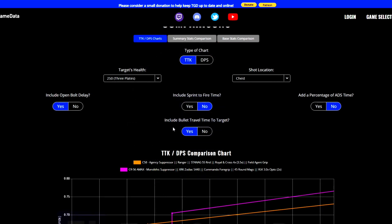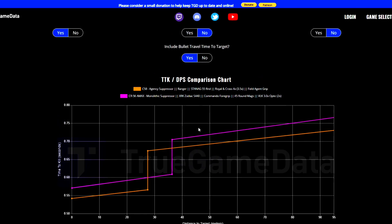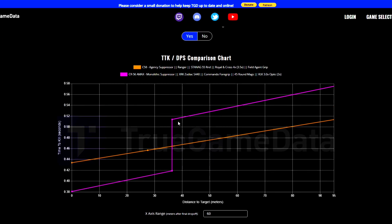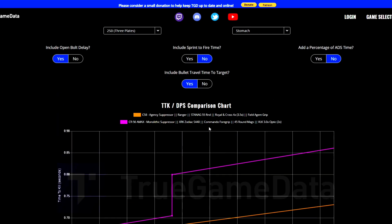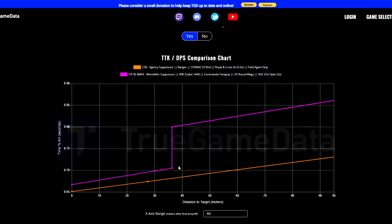Looking at the TTK charts — this is 250 health with 3 plates on chest shots, focusing on 40-plus meters. The C58 is in orange, the A-Max is in pink. On chest shots the C58 is about 14 ms faster than the A-Max. On headshots the C58 is again a little bit faster — roughly 50 ms difference. On stomach shots there's a big difference, with the C58 about 120 ms faster. So overall at long distance the C58 is going to be killing faster than the A-Max because of the bullet velocity and the damage profiles.